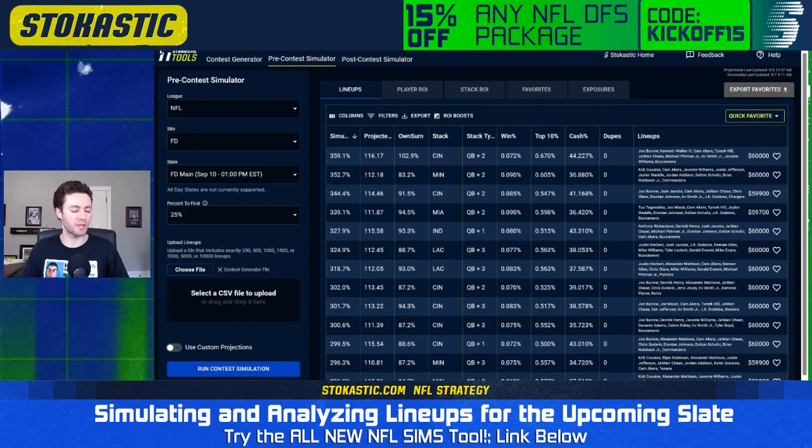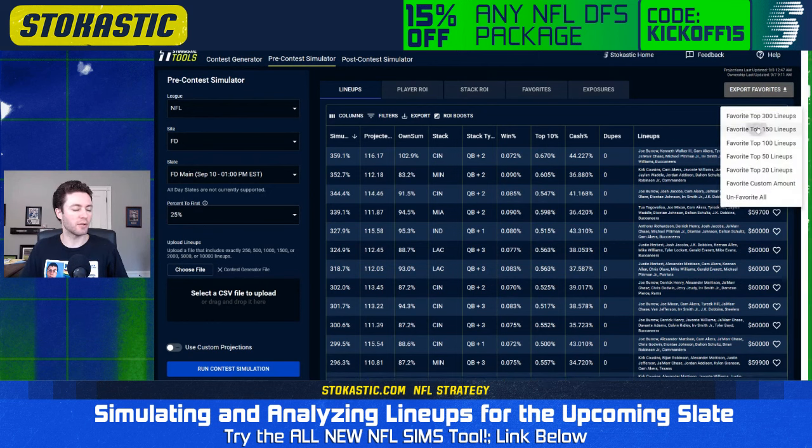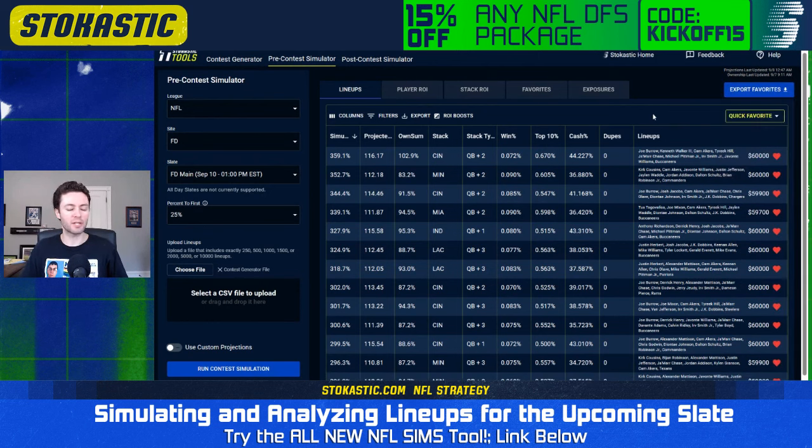Now let's look at the results of the FanDuel slate I simmed out here. I also did a DraftKings video — it's available on the YouTube channel too. Let's look at the top 150 lineups. I made a mix: some unstacked QB lineups, some with a QB and one pass catcher, QB with two pass catchers, QB with three pass catchers. Let's see which of those end up being optimal most often on FanDuel.